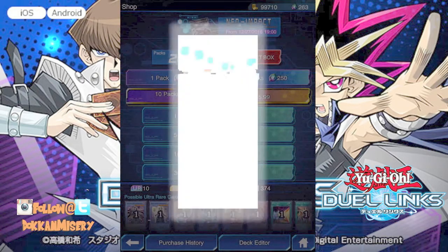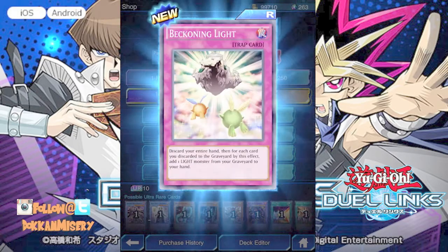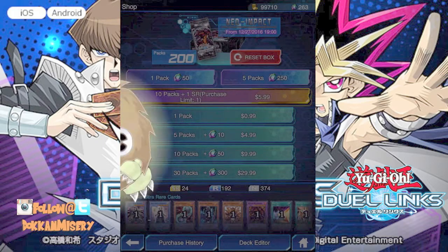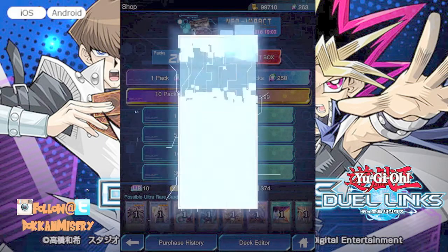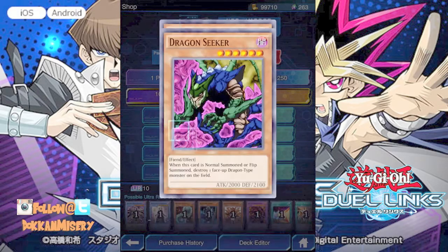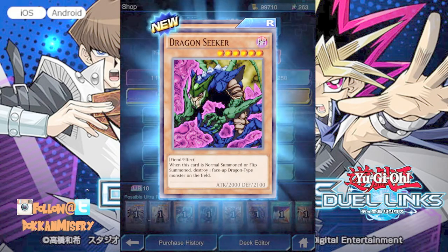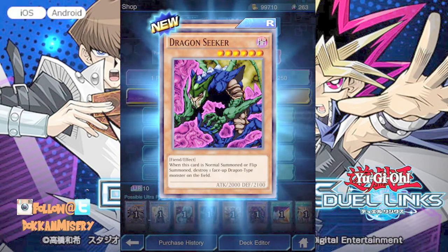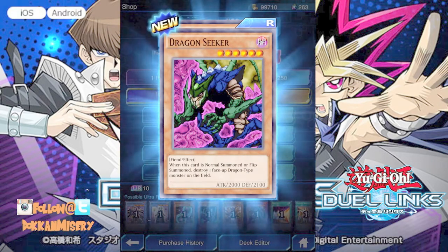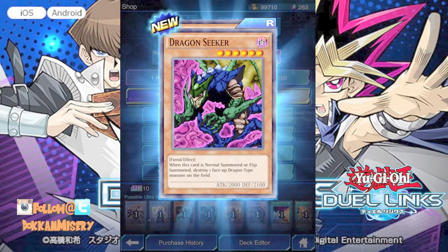One Kuriboh, no other animation. Emissary of the Oasis, Compon Outlaw, and Beckling Lights. This might be the last one — just a single Kuriboh again. Dorio's Blessing, Dragon Seeker — it's a normal monster, reflects one face-up dragon monster on the field. He's good, I like him. And he's a fiend too — oh that's dope!